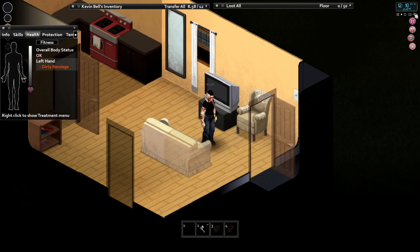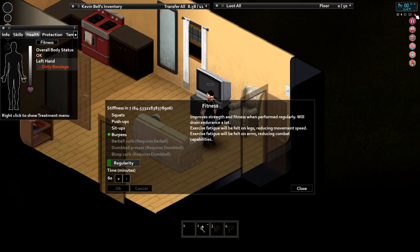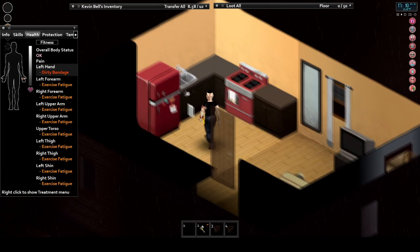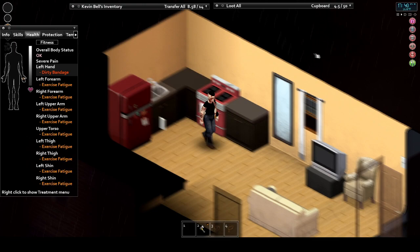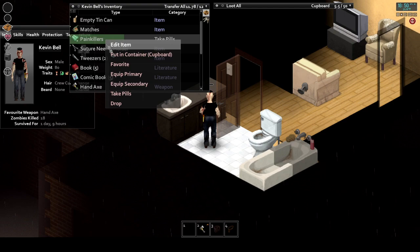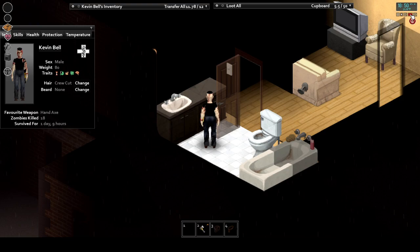Pain comes from a variety of sources — working out too intensely, being injured, or carrying far too much loot. Pain can cause trouble ranging from preventing sleep to making you less accurate and forceful with weapon swings. Sleeping tablets will drop your tiredness and let you ignore the pain modifier if you can't sleep. Painkillers are the go-to method for reducing pain. Black sage, which can be foraged from the woods, can also provide mild pain relief if you can't find any pills.